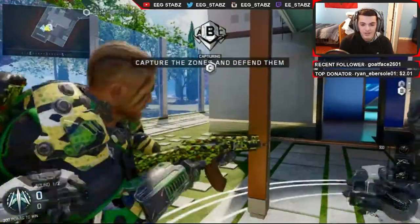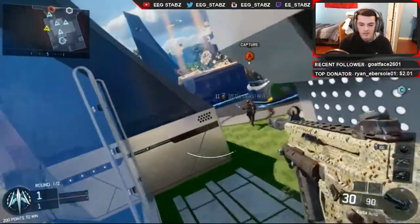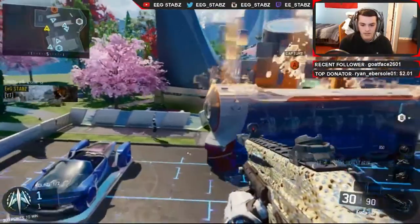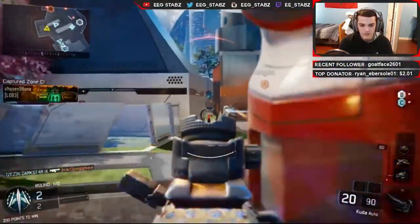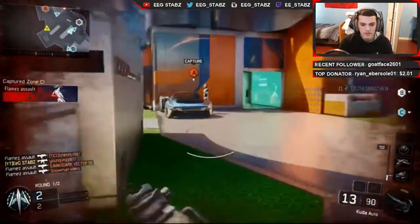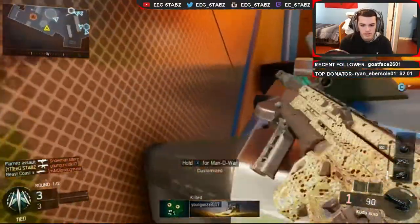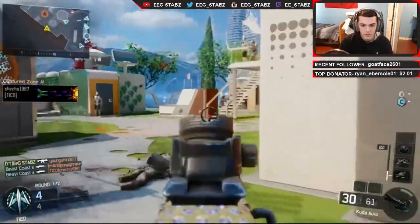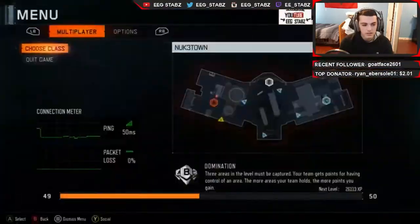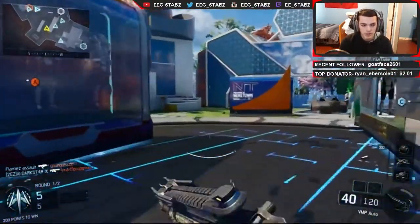The way this is going to work — since I have diamond on every single SMG obviously — I'm going to switch my SMG class every time I die. So say I have the Kuda right now, next time I die I'm pretty sure next is like the VMP or something. Perfect example: I die right there, pull out the VMP, I'm going to try and see what I can do with this.